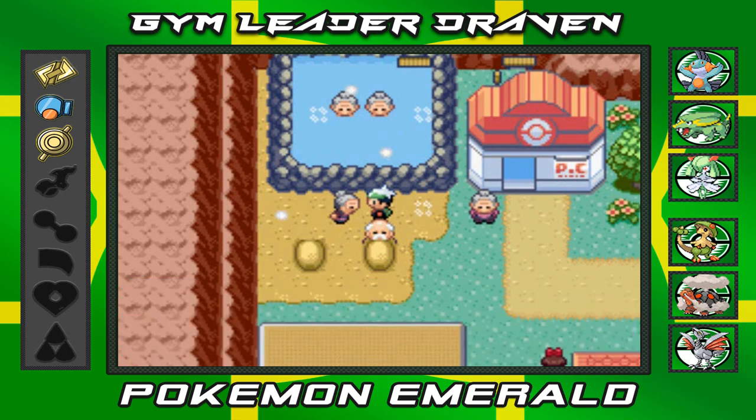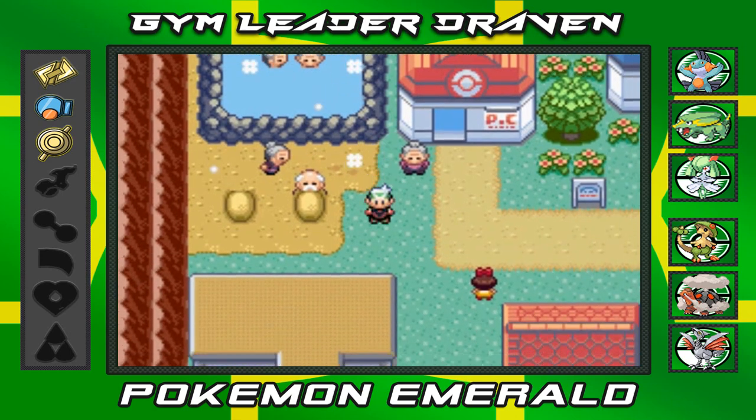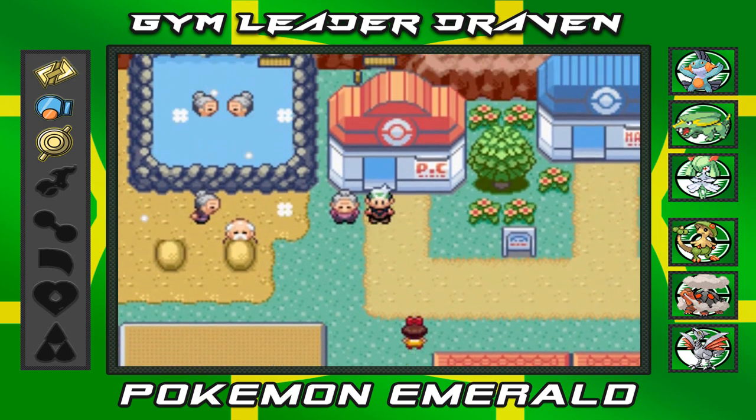I grab the Pokémon Egg — confirmed as a Pokémon Egg in my bag. Stay tuned: in our next episode we'll be battling Flannery, the Lavaridge Town Gym Leader. In the meantime I'll do some off-screen training and try to hatch the egg. It won't be on my team permanently, but it'll be fun to hatch. See you guys next episode!